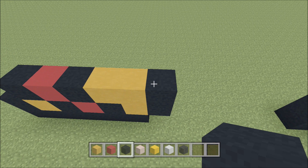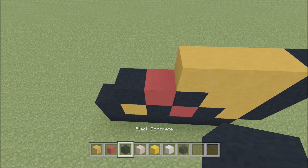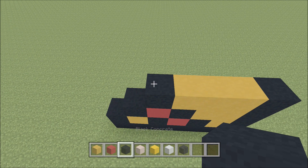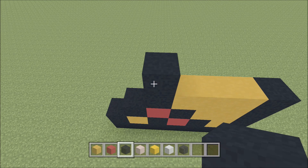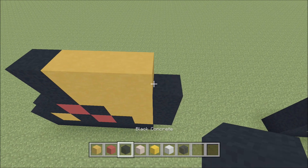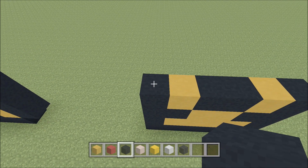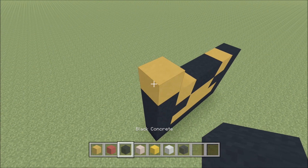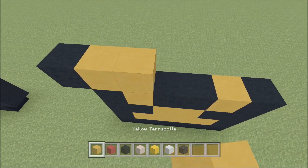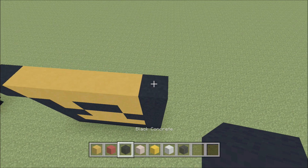Above this Black, build up with a Black. To the left add a Black and then three Yellow, then a Black. Build up above that Black with a Black. To the right add three Yellow and then a Black. Cut across the gap. Above this Black, build up with a Yellow. To the left add a Black, to the right add four Yellow and then a Black.